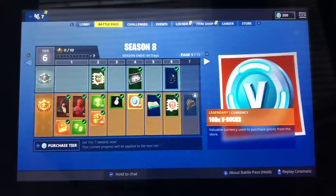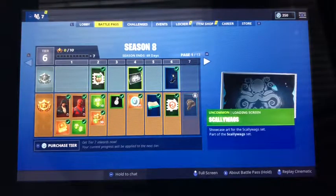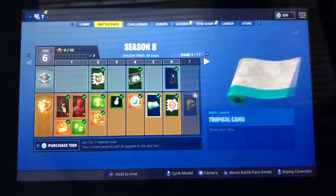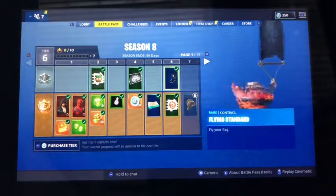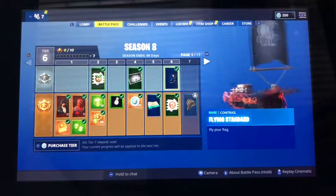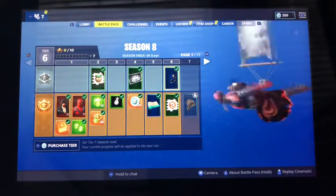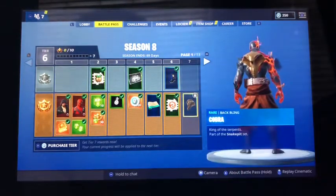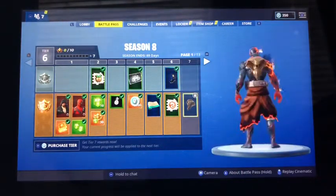That's pretty cool. Pineapple, 100 V-Bucks — I always like that. A new loading screen, a new wrap — tropical wrap. Probably use that, I like that. The flying standard — I think this is the contrail. It's just a banner. It would have been cool if there was one on both sides. We have a Cobra back bling. I think that's pretty cool, I like that.